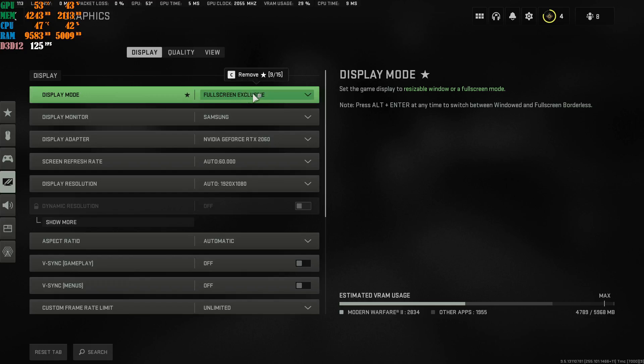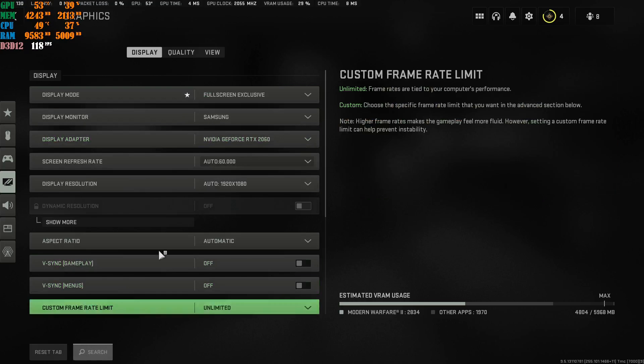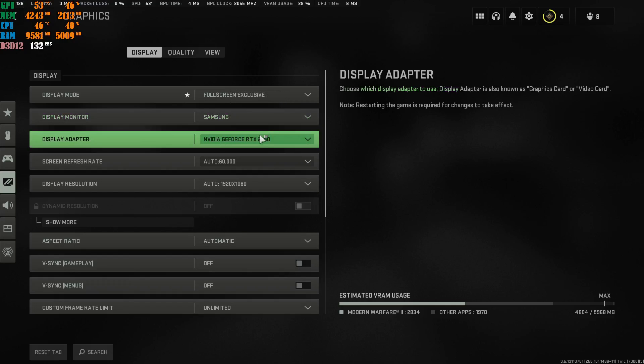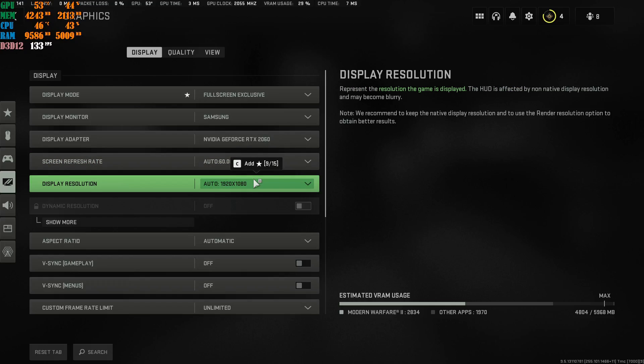I highly recommend you put Display Mode to Fullscreen Exclusive for the least input latency. Please go ahead and apply it if you haven't done that already. Set your Display Monitor to your native monitor, set the Refresh Rate to your monitor's rate — whether that's 120, 144, or 240Hz — and set your Display Resolution to the resolution you're running on your monitor.